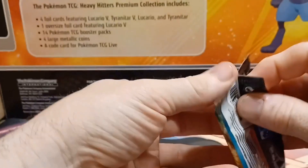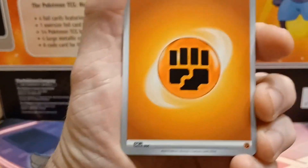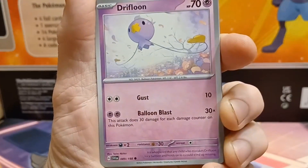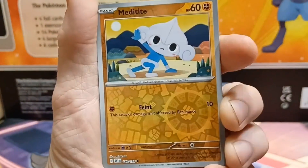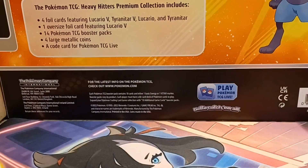Here's the last pack of box one. Hopefully we can pull something so it's not a complete dud. Psychic energy — cuts the streak to two. We've got Scatterbug, Flittle, Sprigatito, Drifloon, Toxtricity, Murkrow, Croagunk, a reverse Meditite, a reverse Drifloon, and a holo Gardevoir. So that first box was a complete dud — other than getting the promo card we needed, we didn't get any hits.